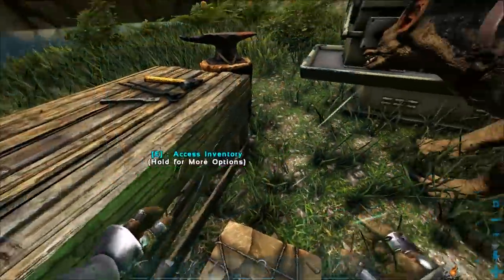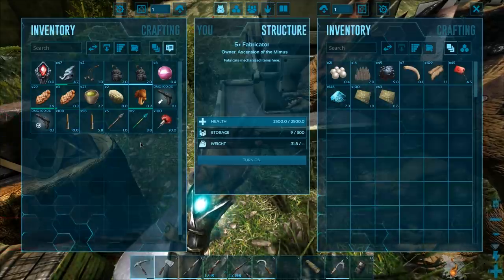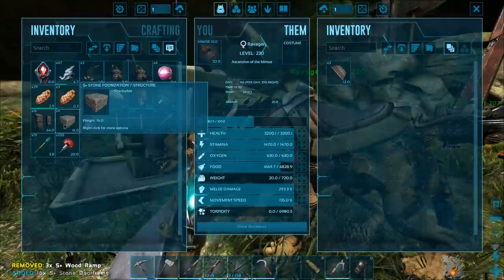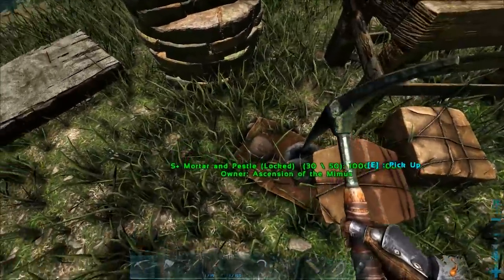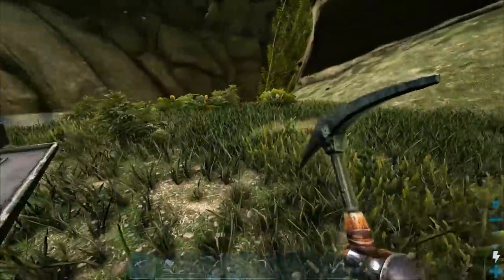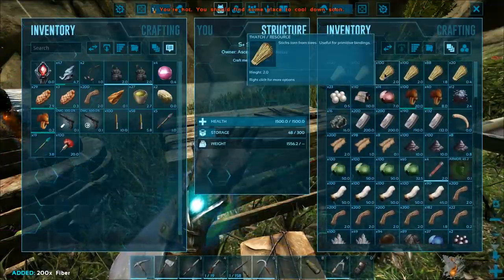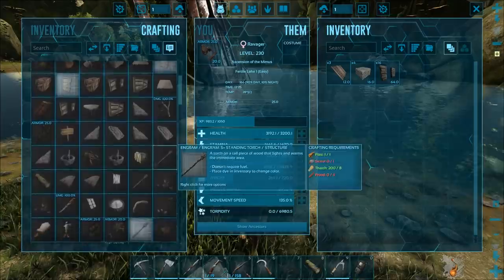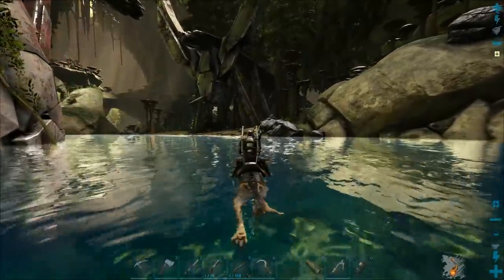I have 150 crystal, so I need a little more but can get that on the way. Right now I want to go find some ravagers, so I'll bring my little taming pen. I've got some darts and I'll also make more trank arrows with flint. I made 100 darts since I had enough stuff, so let's head out and look for a ravager.